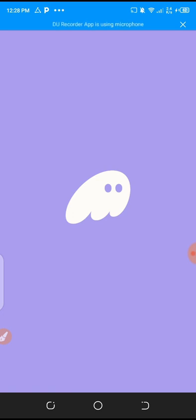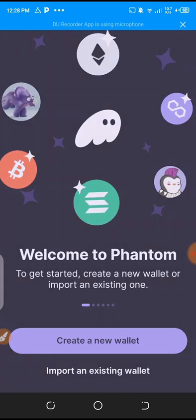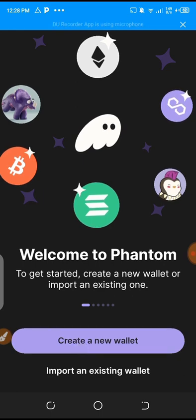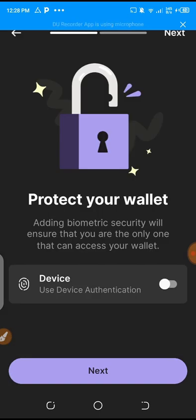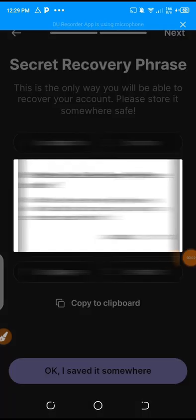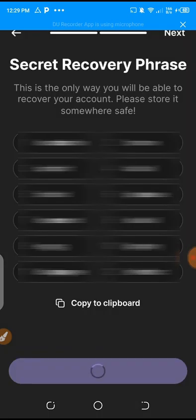This is my first time using it. One thing I want you guys to know: once you launch this, it's going to show you your recovery phrase, so make sure you screenshot it. My wallet will be open now so I'll blur this area. You can screenshot it. Then I'll click 'Next.' If you ask me have I written it down, I'll say yes.